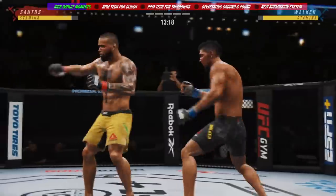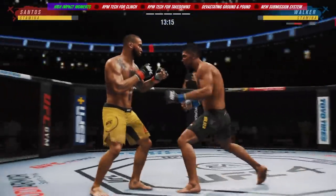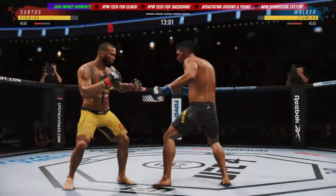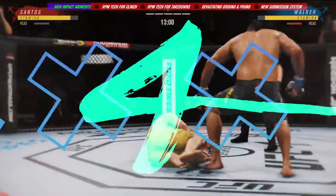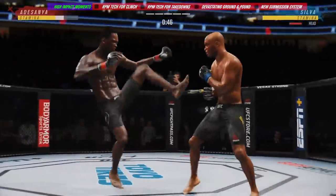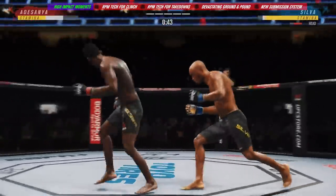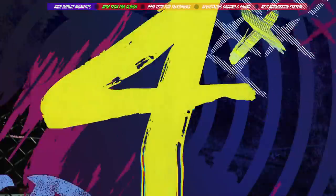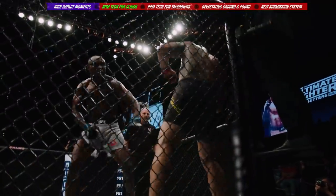An updated control scheme introduces dynamic striking inputs to give you better control over advanced strikes and combinations. This new mechanic makes it easier to throw advanced strikes by requiring fewer simultaneous button inputs — it's as simple as choosing between a button tap to perform faster basic strikes or a button hold for flashier, more damaging blows, giving you better access to your fighter's entire striking arsenal.